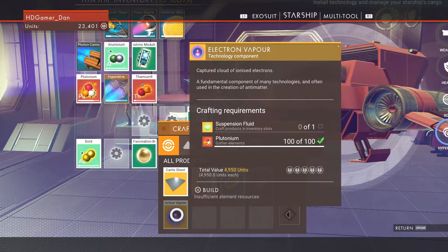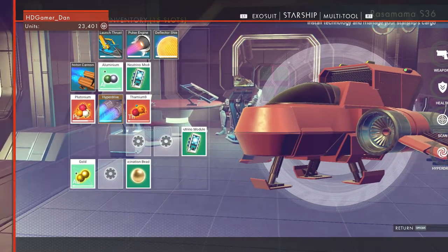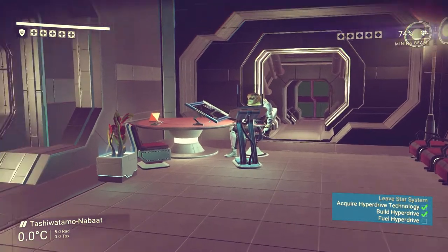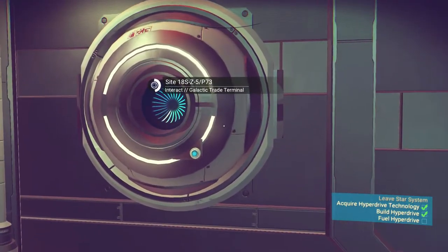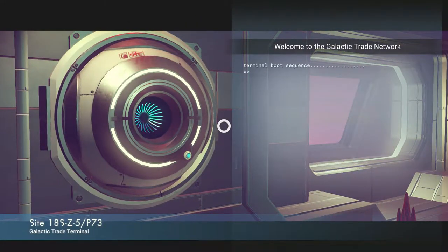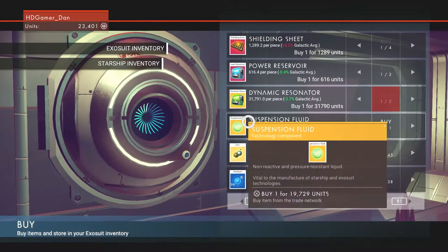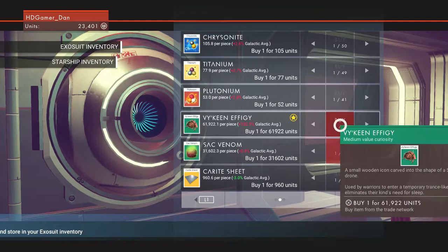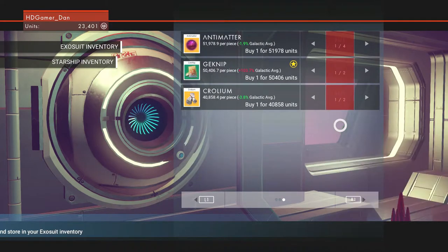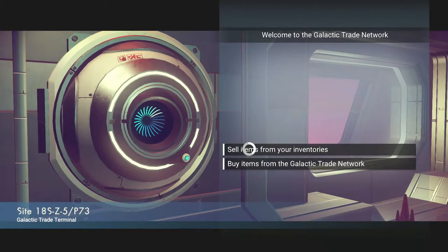We need one of these — some Thanium and antimatter. We need a suspension fluid for that which we can buy because I just saw it. We need to fuel the hyperdrive to leave the star system. Let's get one of these suspension fluids — I'm not sure it's the right thing but we'll use it for something.